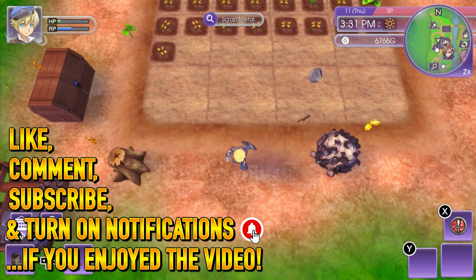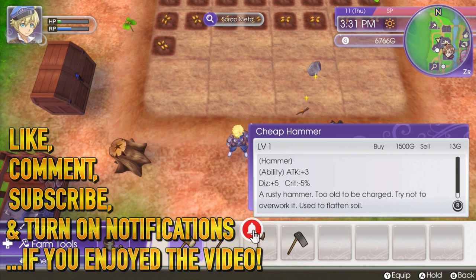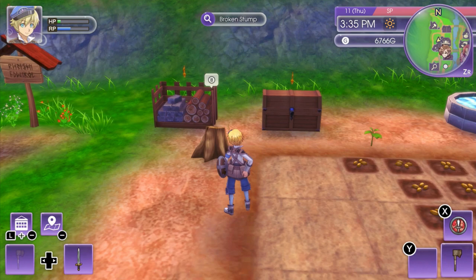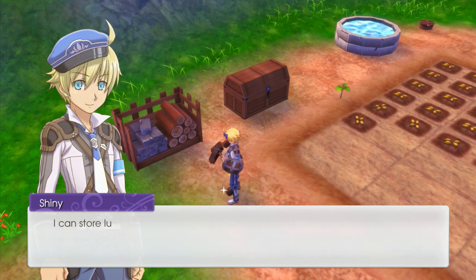Welcome back to more Rune Factory 5. In the last episode we were here on the 11th of Spring. What we're going to do before we finish off this day is use up our RP that has built up gradually throughout the day. We're also going to do this random stump here.